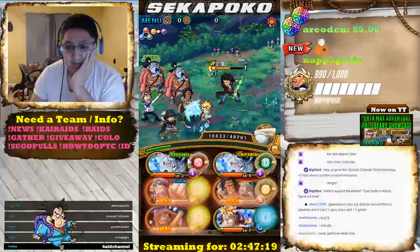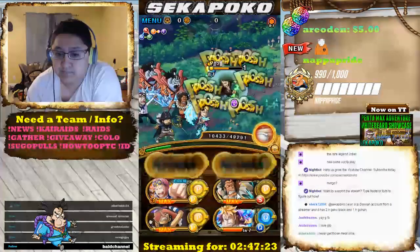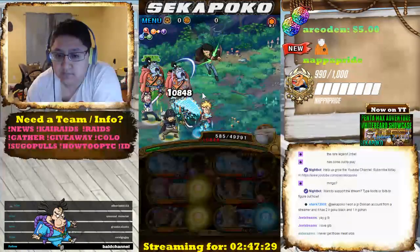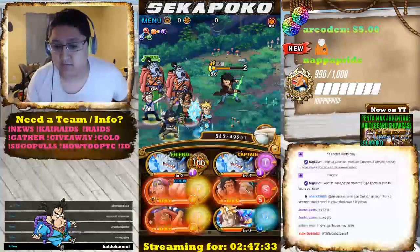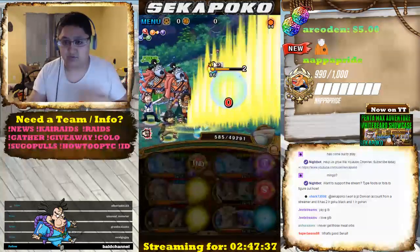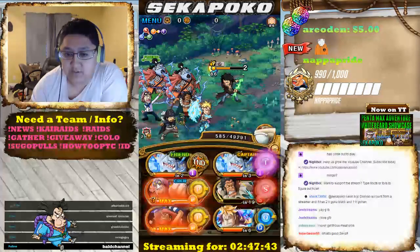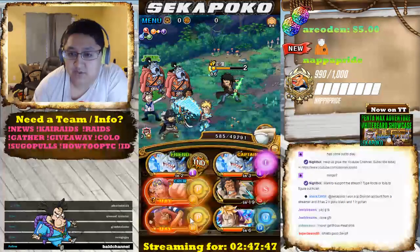I'm going to get that extra turn in. Now we're going to save orbs. Now we burst — from what I saw, you burst from here and try to kill him in two turns. You can try to heal with Koby and get an extra couple turns, but I don't know. I'm going to try to kill him in two turns.